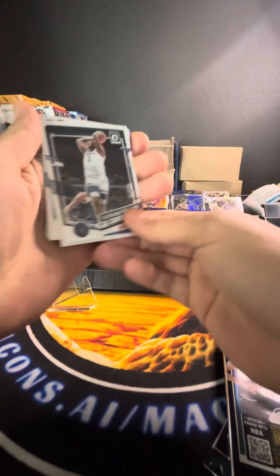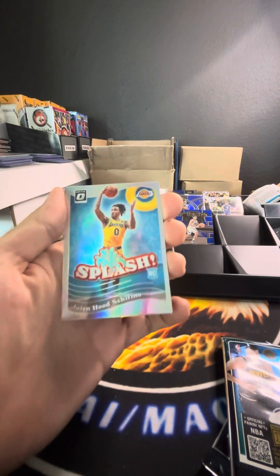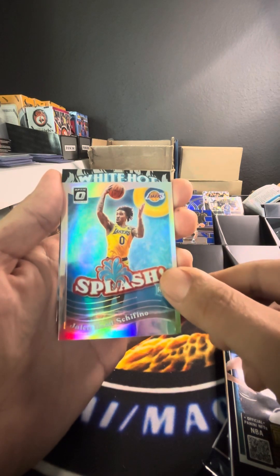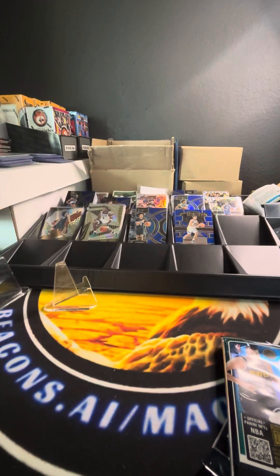Pack four: got Ant-Man, Ovi — it's a bonus. Splash silver, Hood Shafino, and a White Hot Rookies — Keontae George. Not a bad pack at all.